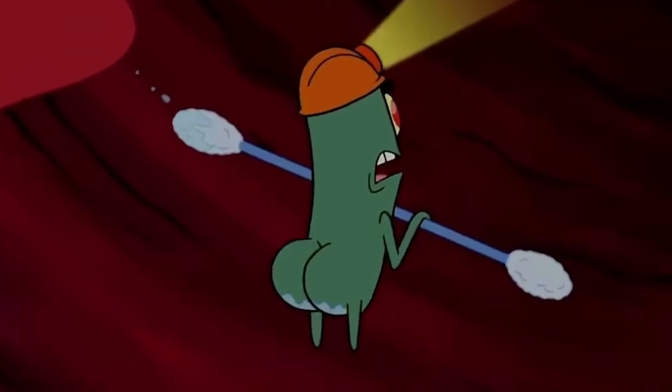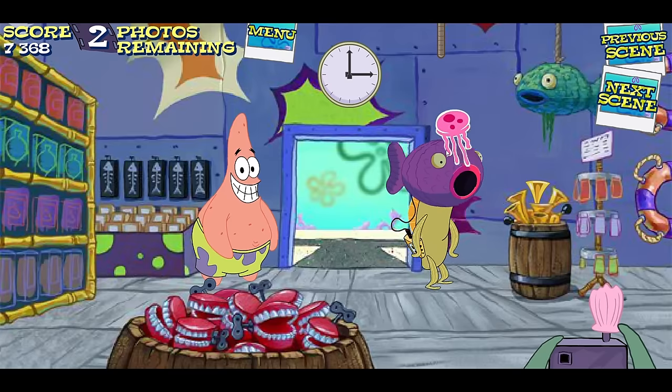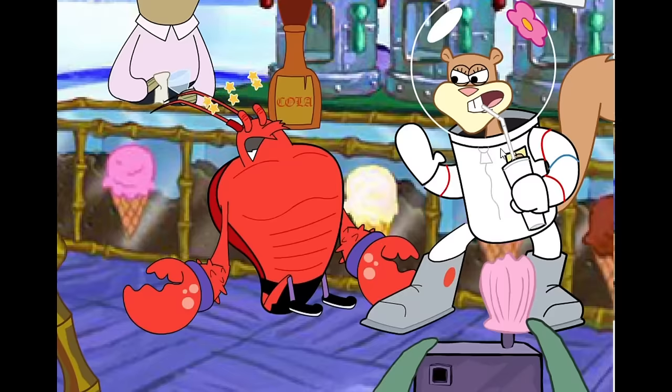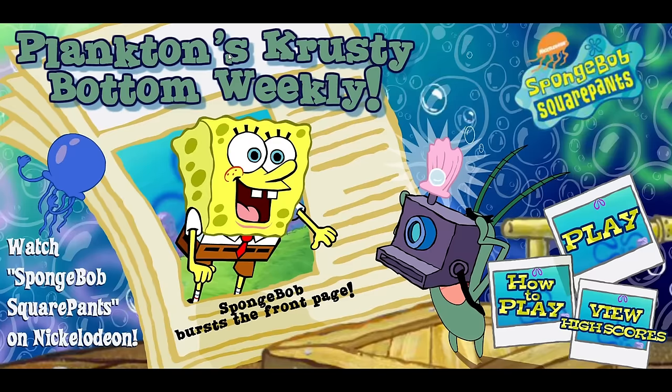This next game — do I really have to say its name? Well, it's been a long time coming. The time has come to talk about Plankton's Krusty Bottom Weekly. You're reporting for the new Krusty Bottom newspaper and need to photograph civilians when they're at their weirdest. You can even click to make stuff happen in certain scenes. Then you take a picture and get a certain amount of money based on how funny it is. You're judged on centering, timing, and goofiness with a five-star rating system. Some scenarios can be pretty hilarious, but goofiness is a pretty subjective concept, so the rating isn't always accurate. It's something you can play and fascinate yourself with for a little bit.